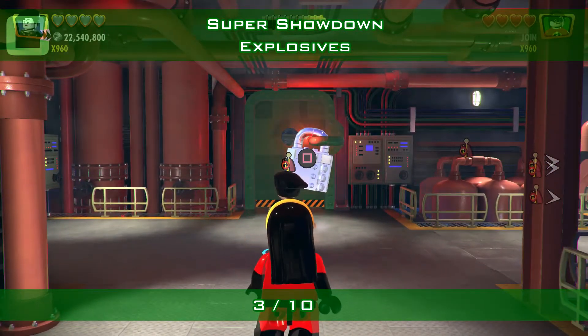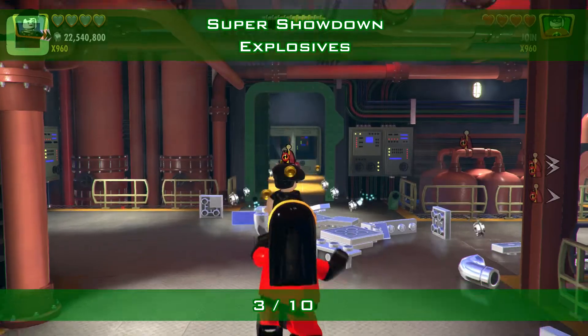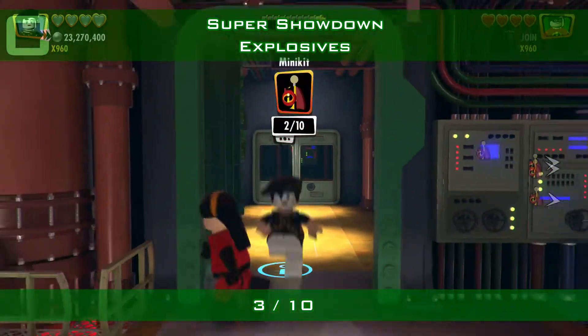Continuing on, here is a green door with a silver lock. Blow it up with explosives and behind it is minikit number 3.